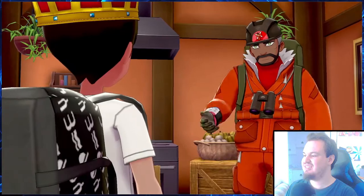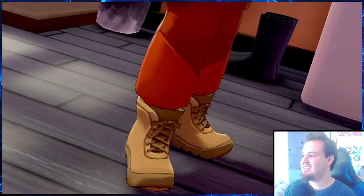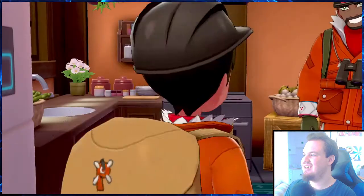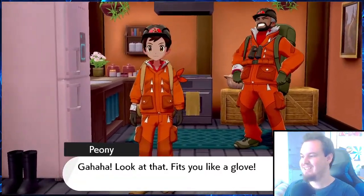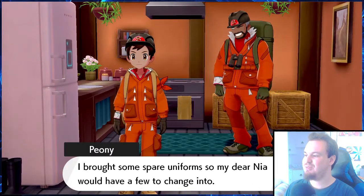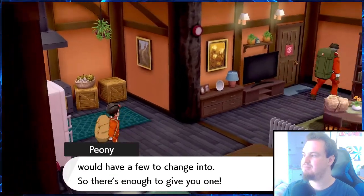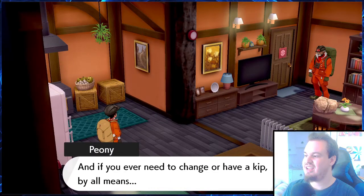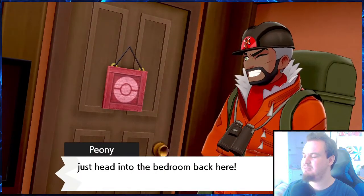'So I'll hold down the fort as chief, which means you get the pleasure of being the expedition chief — which brings me to this.' Ah, there's my uniform — ta-da! Now I'm fit for the cold. 'Look at that, fits you like a glove. I brought some spare uniforms so my dear Nia would have a few to change into, so there's enough to give you one.' Oh, and that's where you change — and if you ever need to change or have a kip, head into the bedroom back there. Wait — is that a single bedroom?